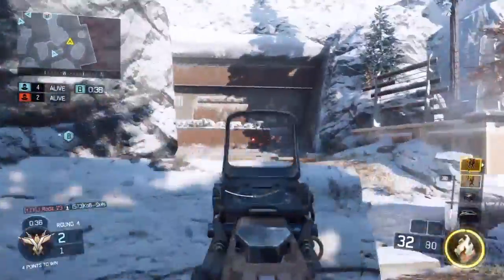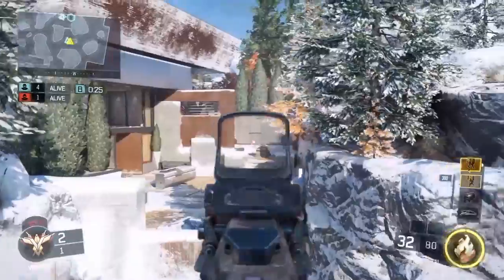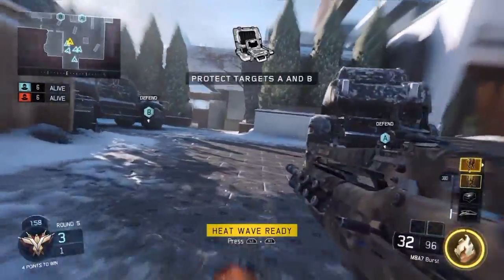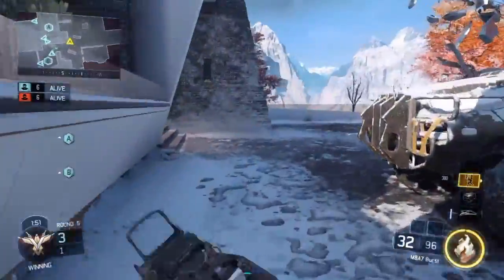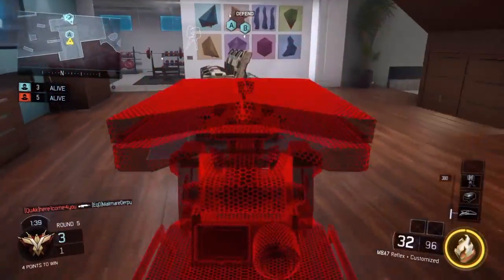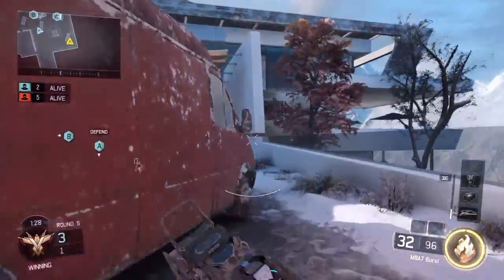Got a nice little 5v2 situation, feeling pretty comfortable. I can move around the map a little easier. I'm gonna watch these flank routes. Nice little easy win for us. Now going into round 5, which should be our fourth win. I drop the sentry gun — it's completely watching one site. Then I pull out the guardian and the guardian's gonna watch A. So now I've got A and B locked down with scorestreaks. This is why I love this combo — it's really, really effective. Now I can just sit back on the map and let the magic happen.